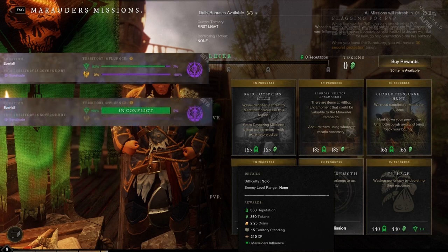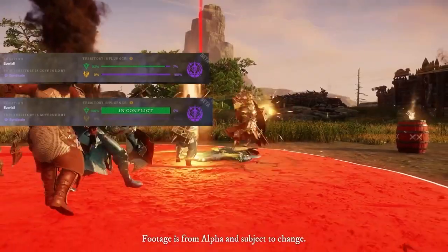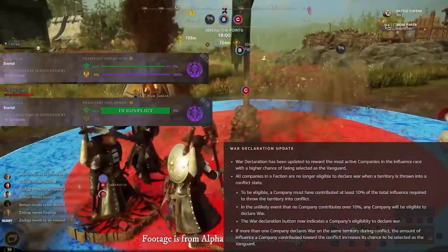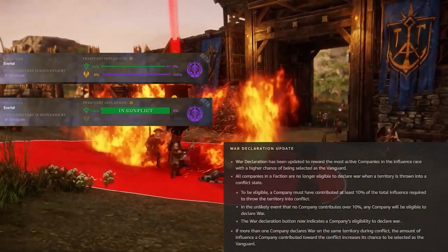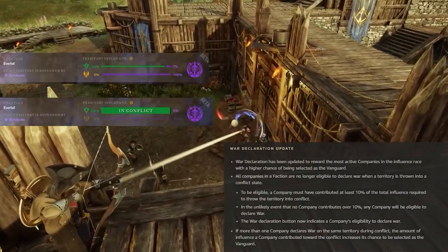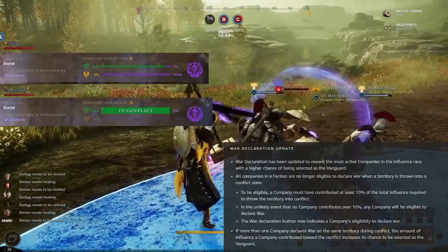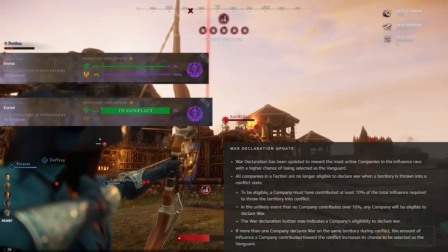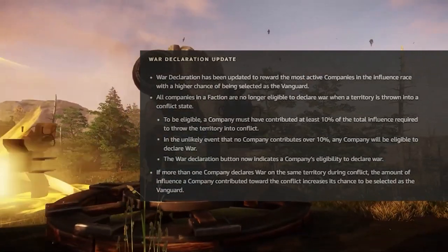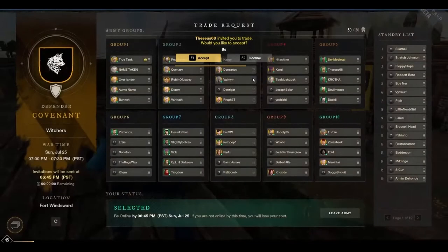At that point, the faction that put the territory into conflict can declare war. Previously, if your company contributed at least 10% of the total influence required to enter conflict mode, that's when you are eligible to declare war. In the unlikely event that no company has contributed at least 10%, then any company should qualify. If multiple companies are able to declare war on the same territory, the amount of influence a company contributed will increase its chances of becoming the vanguard. The vanguard can then choose the army roster and lead the assault, gaining the territory if the battle is won.